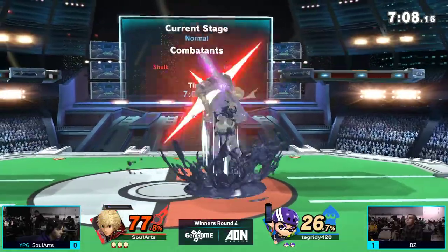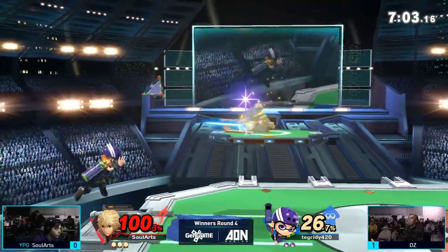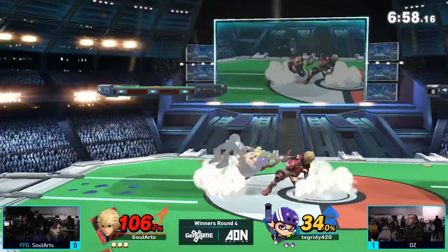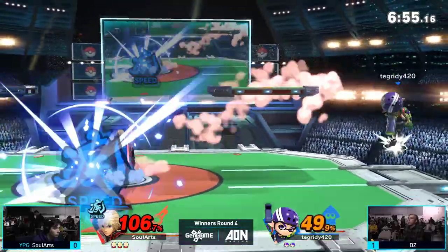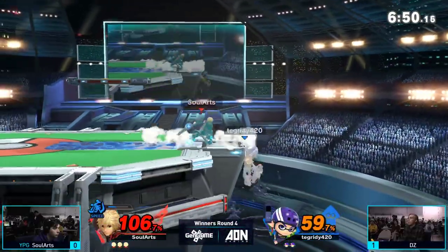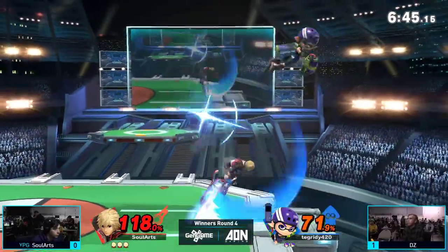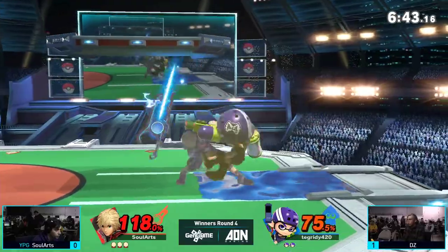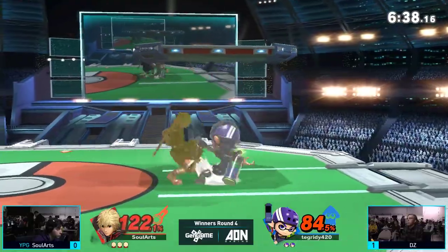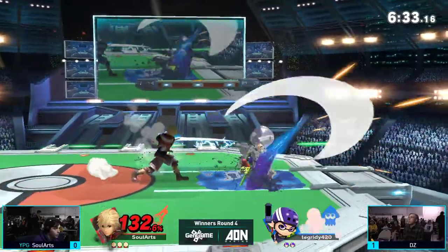Nair doesn't get anything off it, but he breaks the roll, gets the grab, gets the Shield Art to not take a lot of knockback and break the combo. But now he's not going to be able to use it again for a little while. A lot of pressure coming from DZ there while Sol Arts is off the ledge. Gets the Speed Art — very smart. Staying in the air when the roller's out is one of the best things you can do; the roller cannot physically hit an opponent in the air. So jumping and picking an aerial option is usually one of the best ways to create an offensive situation off of an Inkling. Shulk's aerials are absolutely excellent — while they're slow in startup, their reach and reward makes them some of the best in the game.